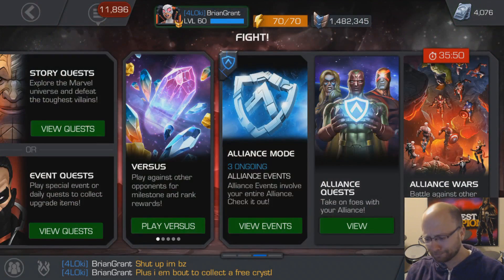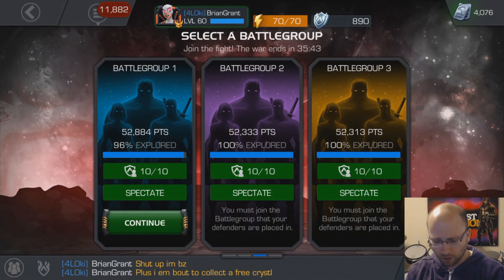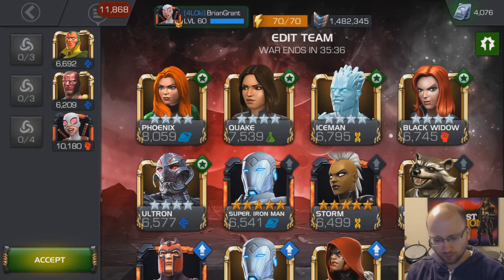Keep a watchful eye on the Alliance War Timer. Whatever you do, don't join until there's less than one hour remaining. Think about it — there's 24 hours in an Alliance War and there's 30 members in your Alliance. Somebody has to go last. That's just math.